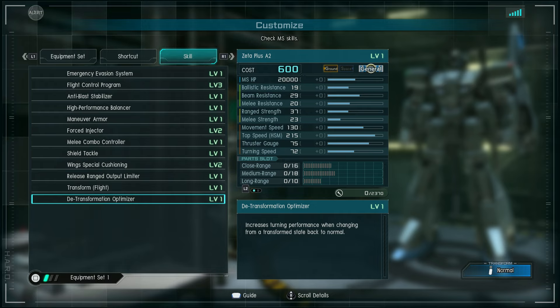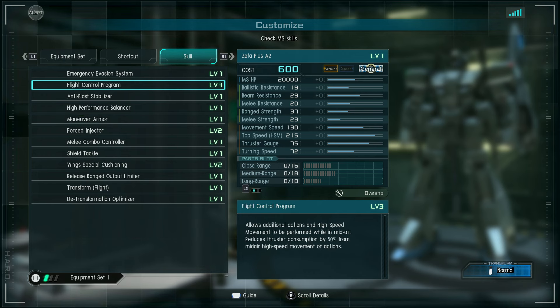You've probably seen in some of the videos, especially when I'm playing Zeta Gundam, that the ability to turn as you transform back is very, very useful. This actually does it a little faster — it's interesting.